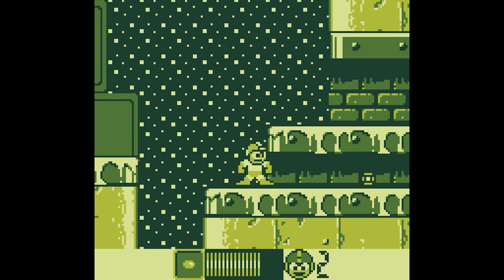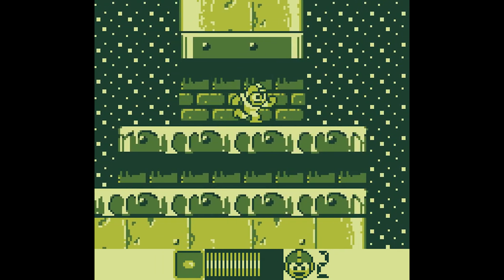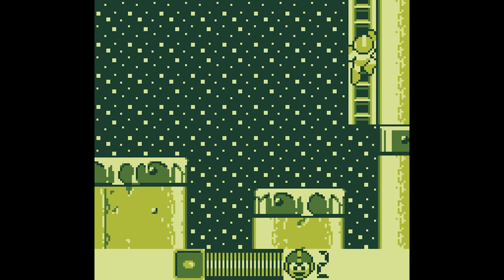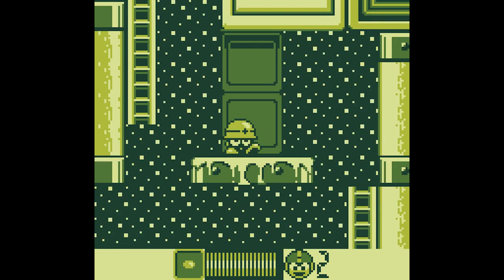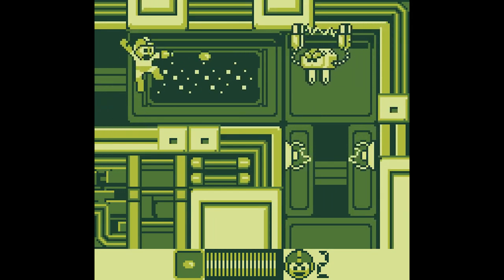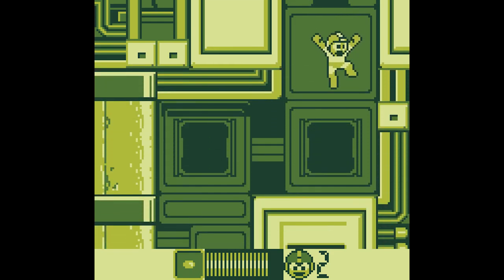I got sniped there. E-Tank! And we have ice physics, of course. And just like the Game Boy-style screen, we have a lot less space to go through these levels. Unlike the NES where we had a larger room to see what's coming ahead, now we have a lot smaller room, so we've got to be a lot more careful while dealing with these foes because they could pop up much sooner than we'd expect.